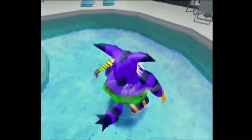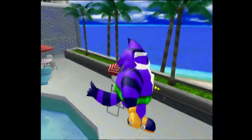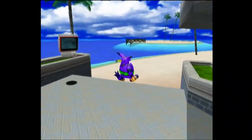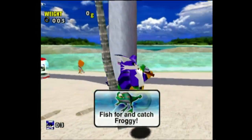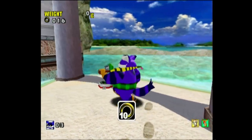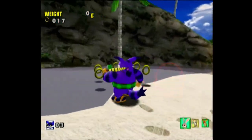Wait a minute — we have to... oh no, Big's too tall to drown in this pool. So we have to go back to Emerald Coast, and if you know where the Big level is, if you know where Froggy is, you can end these quickly. Interestingly, it's different music in Emerald Coast, but I like this Emerald Coast music — I just don't like how it's attached to Big the Cat.